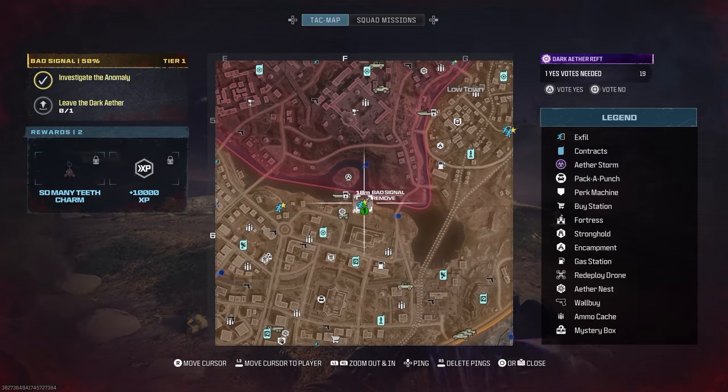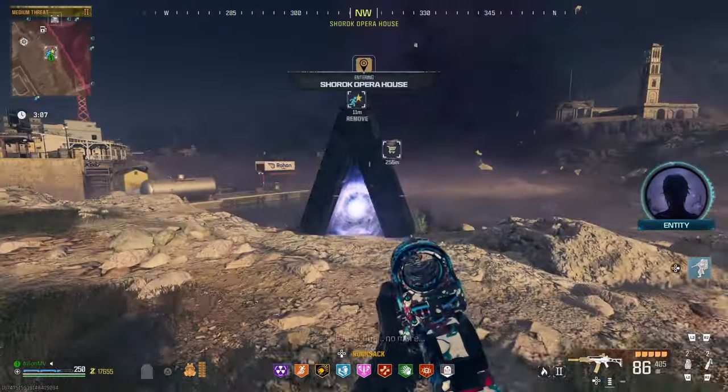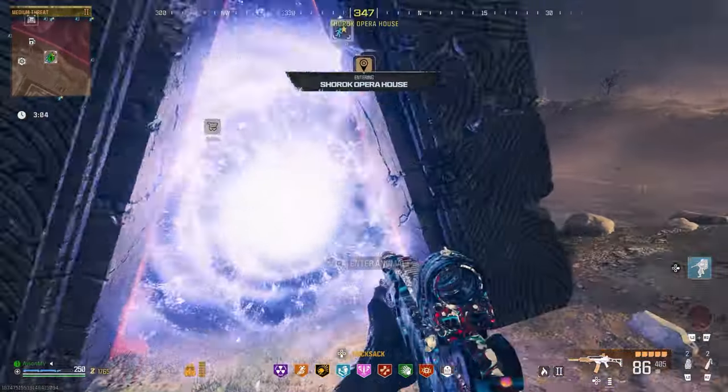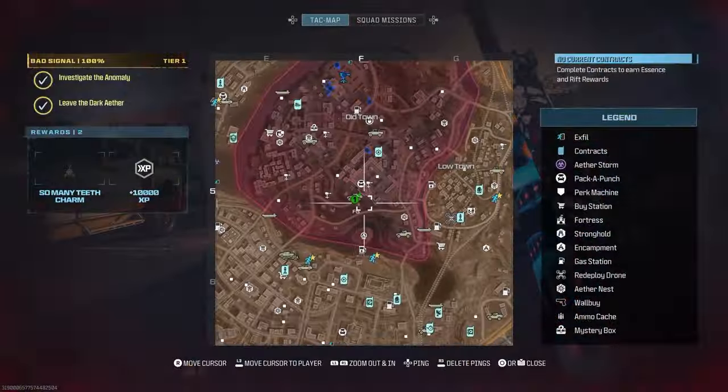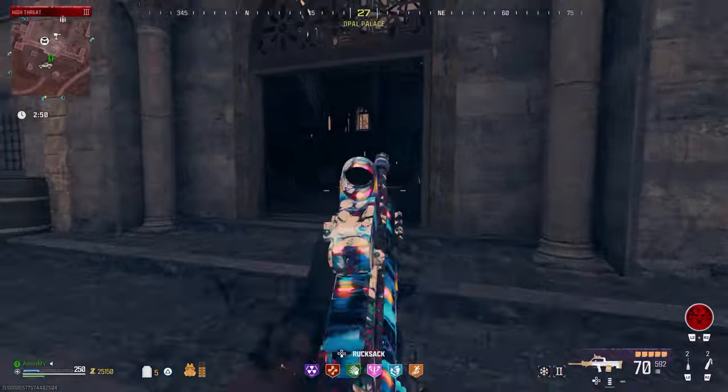Head to Sector F6 and you will find a Dark Aether portal along the coast just outside of the high threat zone. With the Act 4 mission active, get yourself ready for a massive fight in the Dark Aether.